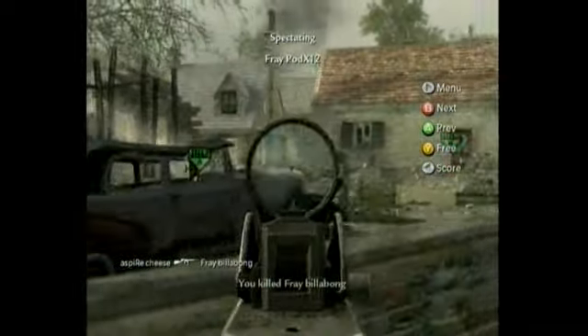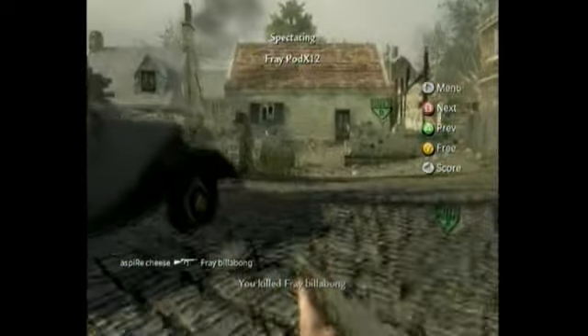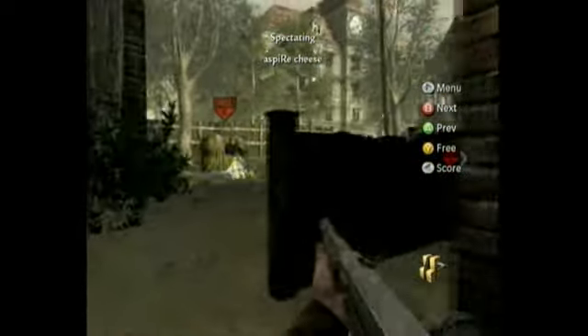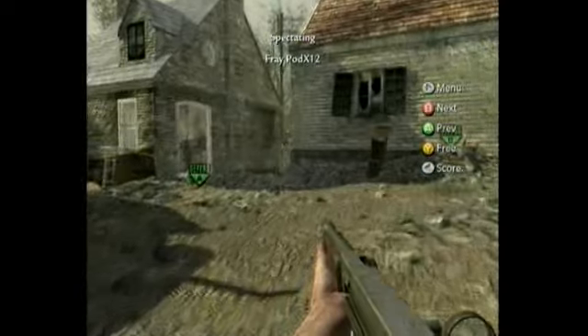Nice shot here, quickly moving over to B. Pod's pinned over at A. If he can get the bomb down really quick now, it might be around to a spire. This is a great move by Cheese.